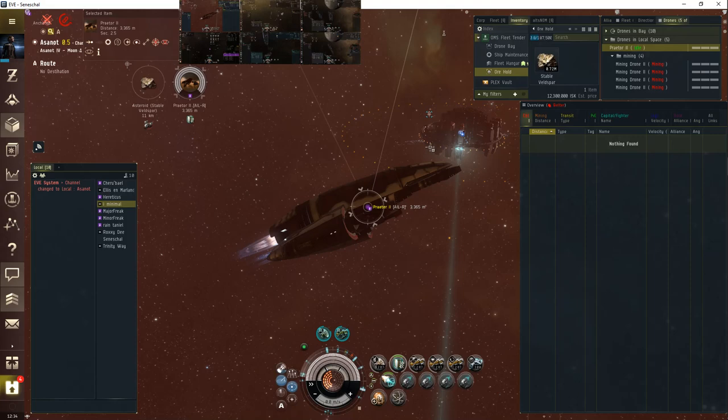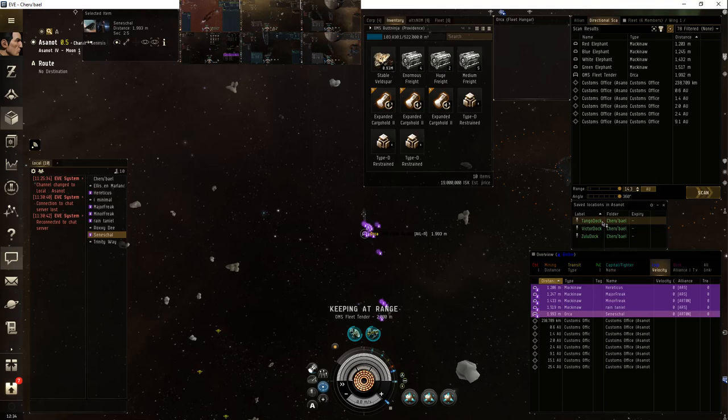I've got a bunch of new things — like I just press L, which is the hotkey for locations in system. I found that out recently.